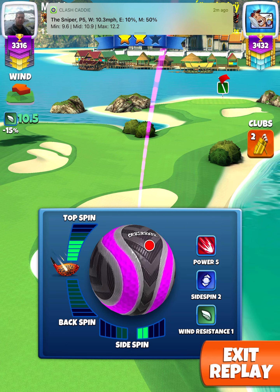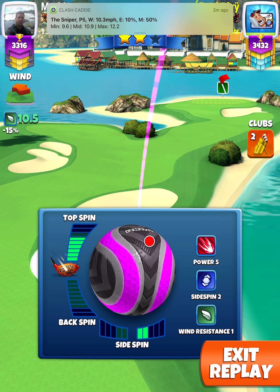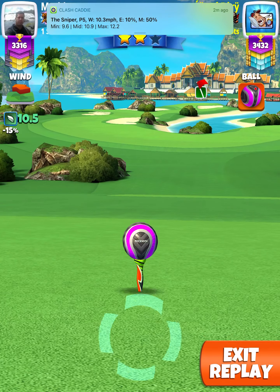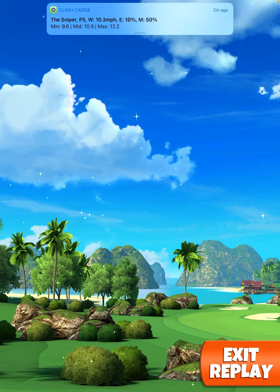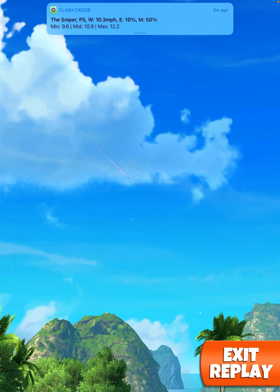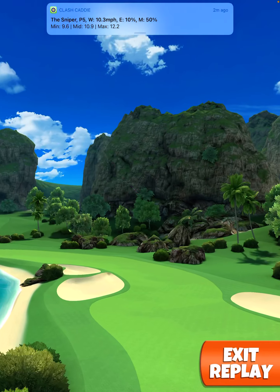With the left side of my white ring touching that rough right there: two bars of right spin, 5.9 top spin. If you've got a pop 5 plus, go ahead and use max top spin. If you have wind higher than mine, move one ring back; if you have wind lower than mine, move one ring forward.